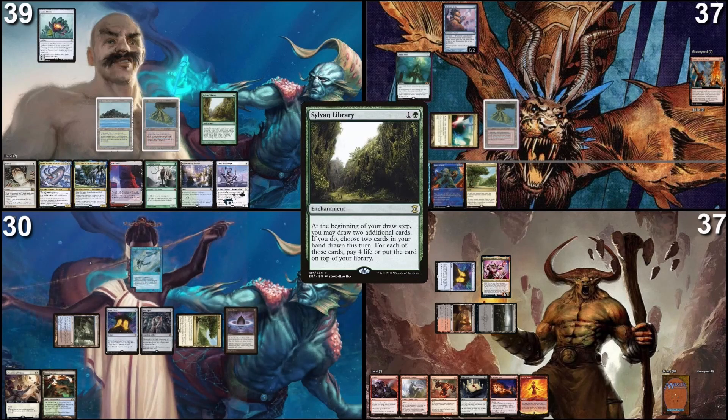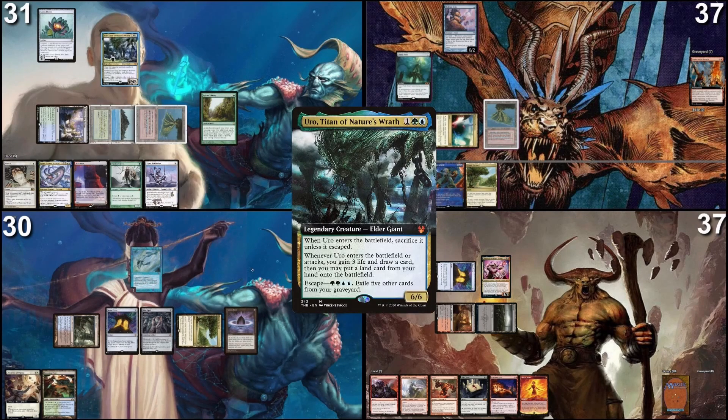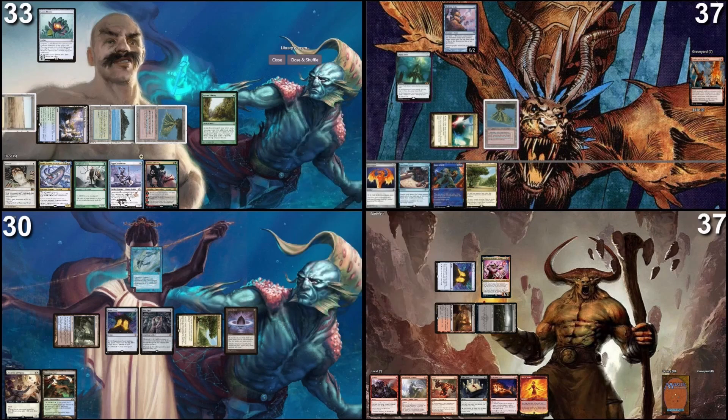For all three cards I'm going to take the damage. I will start by playing a Rejuvenating Springs and cast Uro — gain three life, draw a card, and put this Arid Mesa into play, then sacrifice Uro. Then I'm going to crack said Arid Mesa for a Savannah and use that to cast an Esper Sentinel. If that's all good, I will pass my turn.